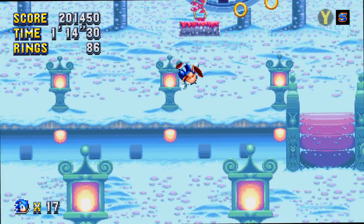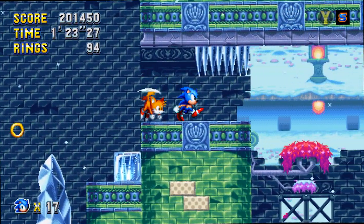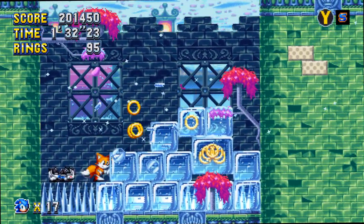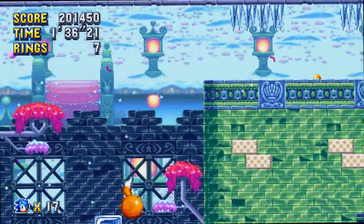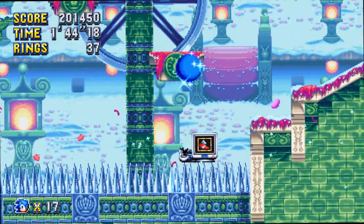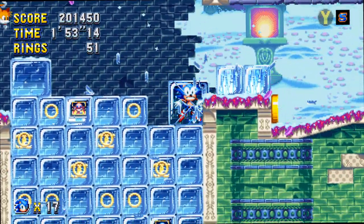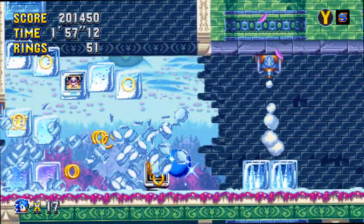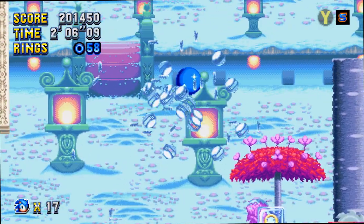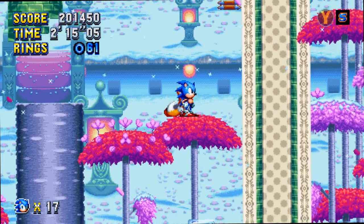The thing about Press Garden Zone Act 2 is there are a lot of scripted sequences where you're speeding through a section with almost no control — it just does its thing. I should have just ignored that and jumped into the middle ice cubes, hit the frozen spring, and launched myself back up to safety, but I got greedy. Got greedy again — if I hadn't hit that invincibility I would have lost all my rings. Luckily I got my invincibility and speed boost to get through this section really quickly.